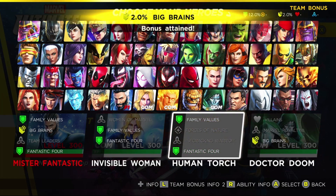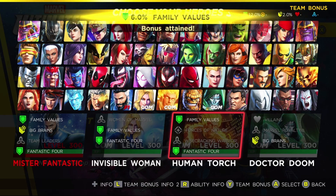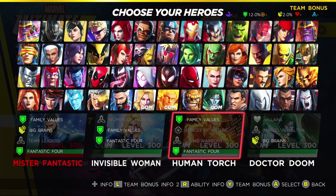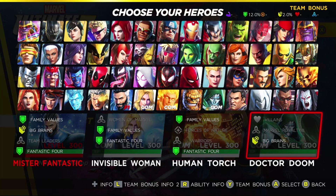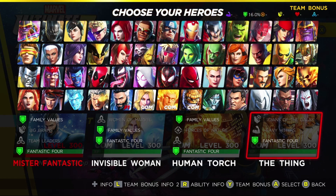We can check that by deselecting one of our members. But that doesn't appear to be the case — you have the Fantastic Four at 6%, and upon adding Thing to the team it jumps up to 10%, where it really should only jump up to 8%. So I think the synergies need to be amended or adjusted.